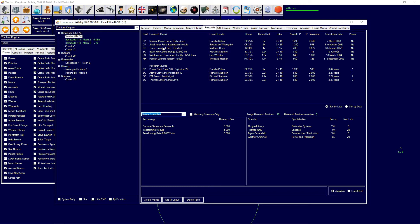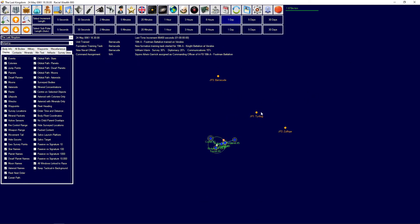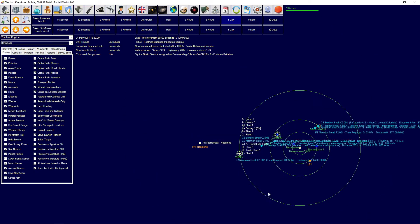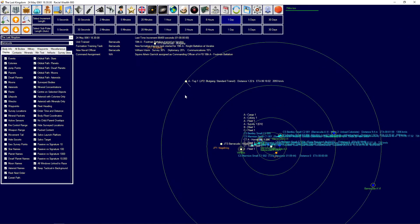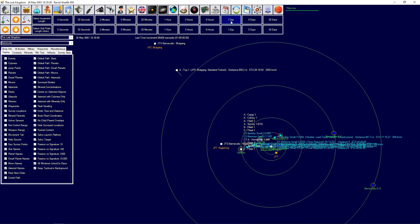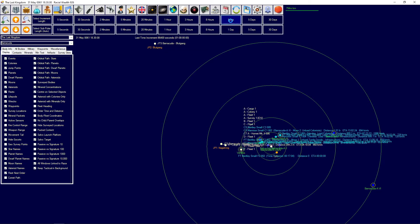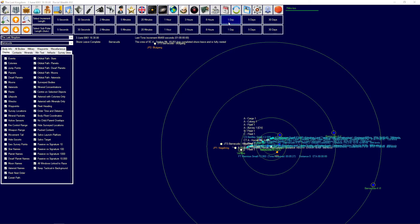We're actually bringing a jump tender for this jump point here; we already have one on the other side. It's not that far away so it should be able to get there in due time. What would be hilarious is if we found another jump point immediately and then there were Raqas on the planet - I'm jinxing it right now, but we'll see.